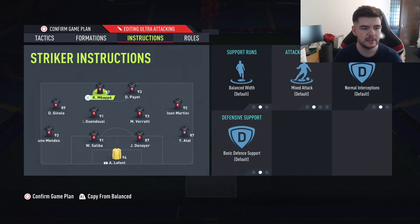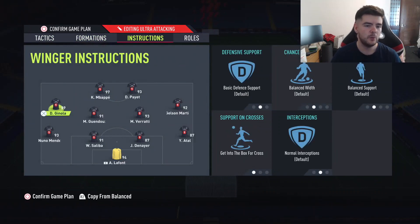When it comes to tactics, there are a couple of things I want to point out. The only instructions on this whole formation are left and right mid — they're still on get into the box for crosses, for those back post crosses that can be on a lot. If you guys aren't scoring them nine times out of ten, you probably just aren't seeing the run. So if you're running down the line with somebody, look for someone free at the back post — with this instruction, that'll happen a bit more.